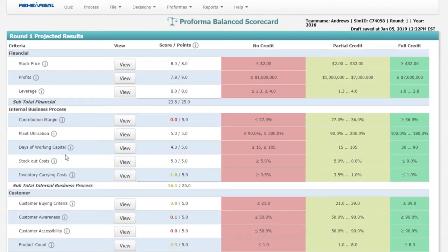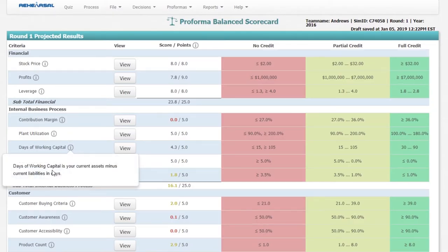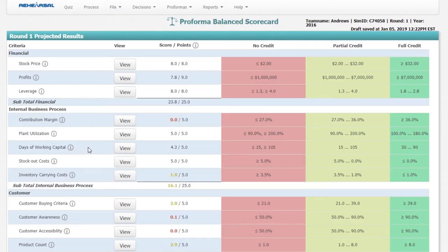Days of working capital is your current assets minus current liabilities in days. Your days of working capital needs to be between 30 and 90. To be really safe when you're looking at your balanced scorecard before the end of each round and making decisions, I recommend keeping it between 45 and 65.